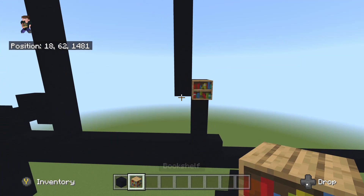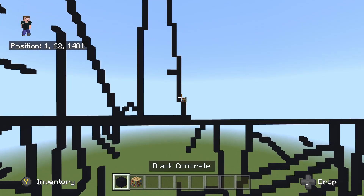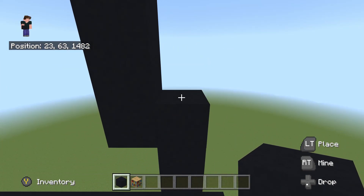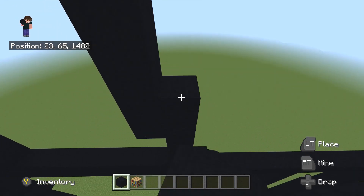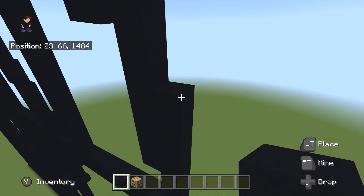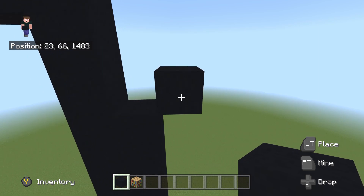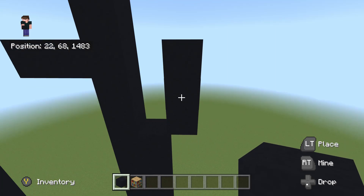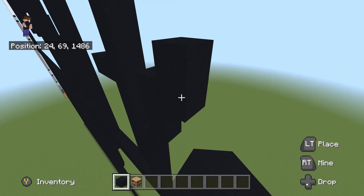Once you've placed that one to the right, fly back up to the upper right corner. From the four we placed going underneath — which makes five in total with the one sticking out to the right — fly back up to that upper right corner. I'll place a bookshelf so you can see where we're flying back to. Once you've flown back to this upper right corner, place three going up: one, two, and three. Then do an upright diagonal, and from that place two on top: one and two. Then do another upright diagonal.